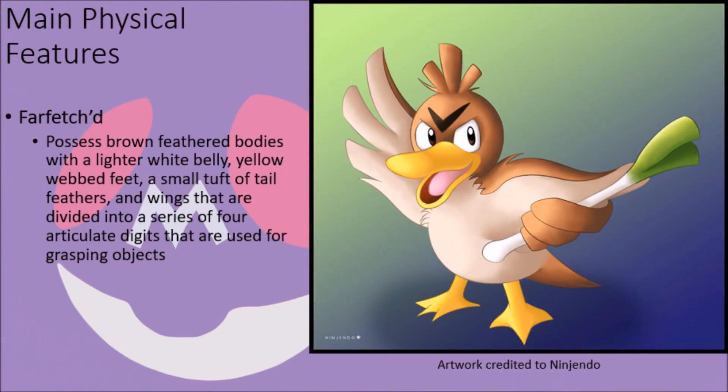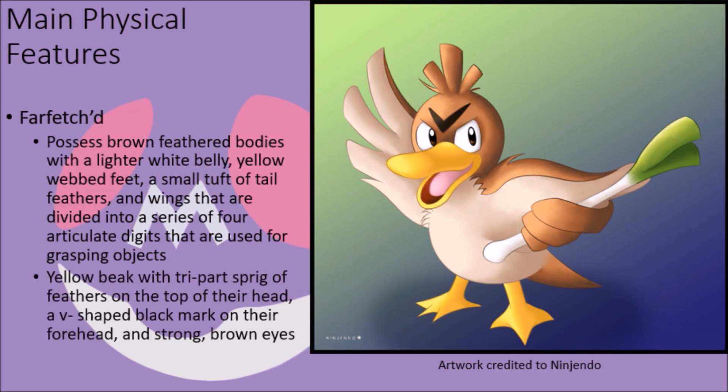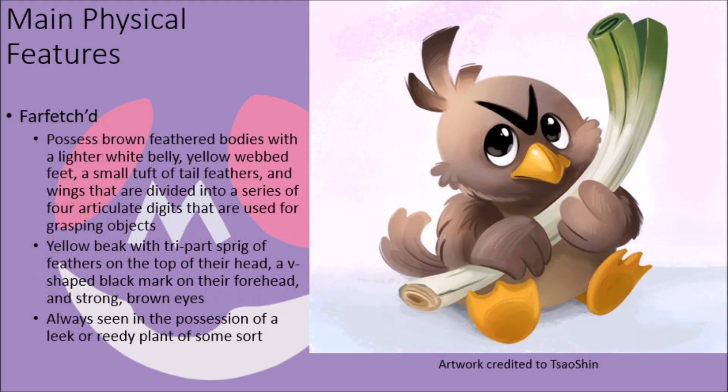Farfetch'd have brown feathered bodies with a lighter white belly area, yellow webbed feet, a small tuft of tail feathers, and wings that split off into a series of four articulate and feather-covered digits on each wing, allowing them to easily grasp objects. Their beak is the same color as their feet, with a tripod sprig of feathers on the top of their head, a large black V-shaped marking on their forehead, and large brown eyes that give them notably strong eyesight. They are almost never seen without a leek of some sort or other reedy plant in their grasp, which serves as their primary means of offense.